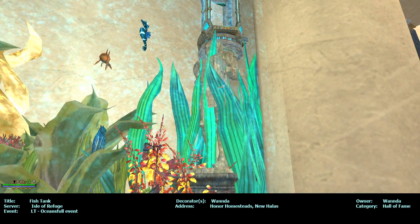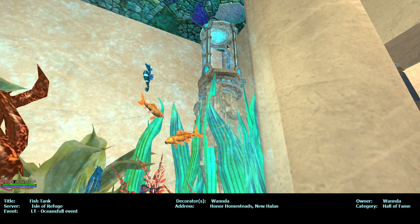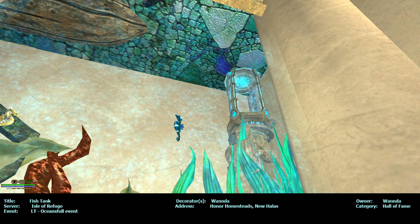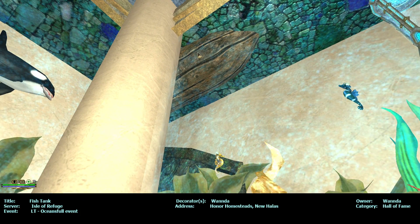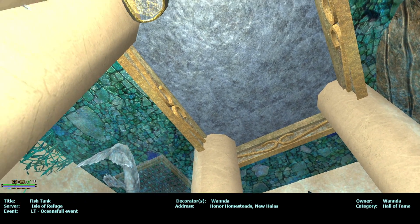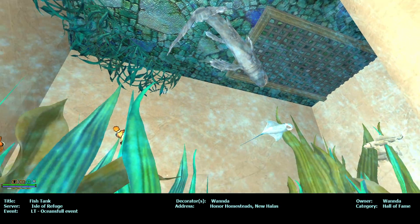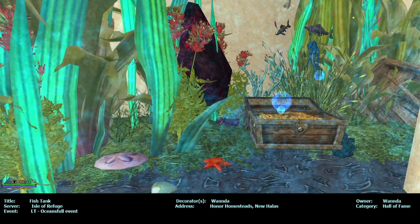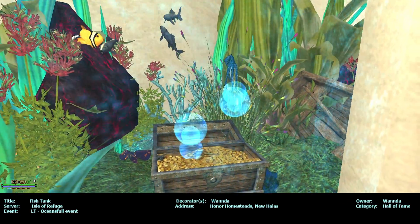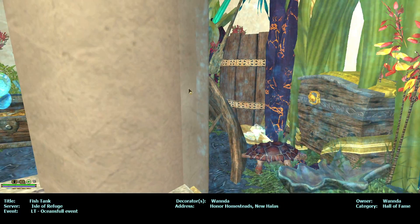There's a statue in there too. Is this the air bubbler thing for the fishies so they get oxygen? Maybe. And there's a boat — very nice. It's also great so you can maybe feed them. There's a sunken boat in here too; I didn't see it because of the column, but yeah, there's a sunken boat.